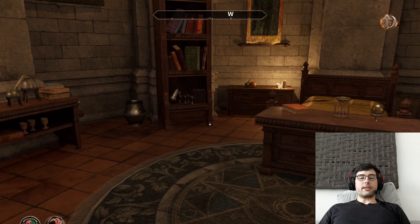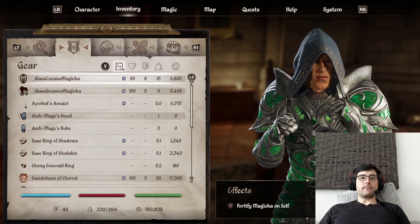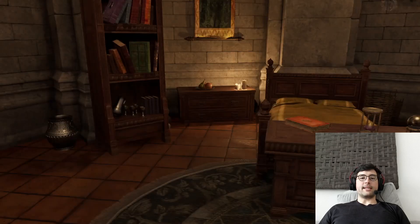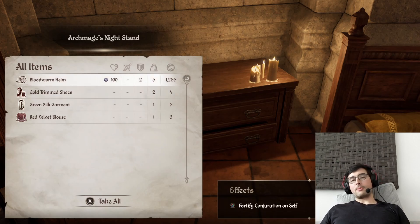When you finish the Mages Guild quest line, you're supposed to become the Archmage. I'm currently in the Archmage's quarters at the Arcane University in the Imperial City. If you go to this Nightstand, you can see the Bloodworm Helm, which is one of the items from the final quest — so that's here. But the Necromancer's Amulet is also supposed to be here. The lore-accurate reason is that you're now the Archmage, so you have access to powerful artifacts and nobody can tell you what to do. According to the official patch notes, it's supposed to be here, but there's a bug affecting a lot of people on console as well as PC players where it simply doesn't exist.